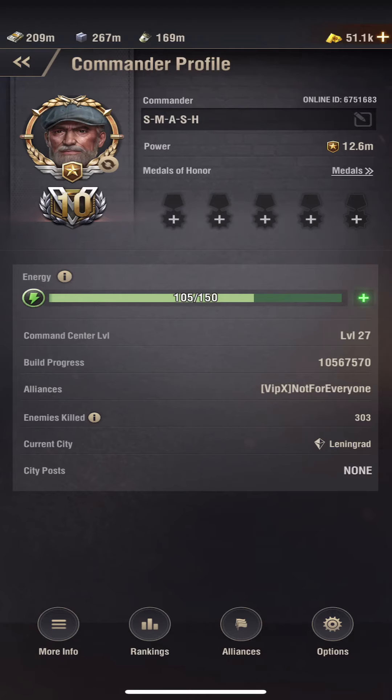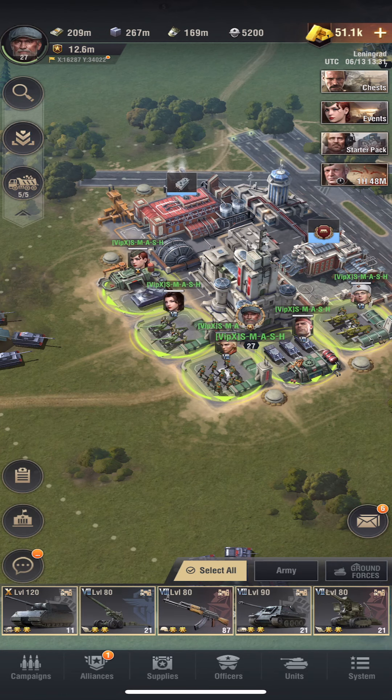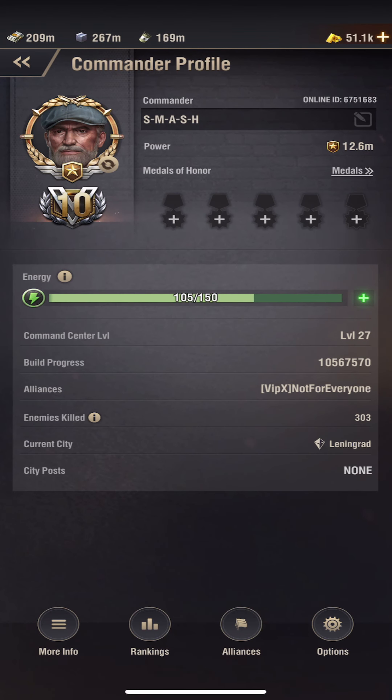Let's take a look at our super heavy, which we are still losing 1 tank at 351k durability on level 6 bunkers — and 4, I think even 5 once in a while on level 7 bunkers. We're trying to put a stop to that. So we are at 351 and 10 minutes and 26 seconds.